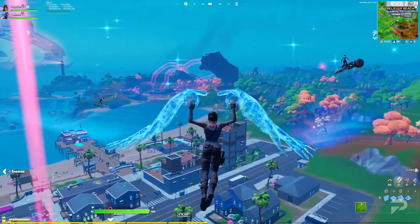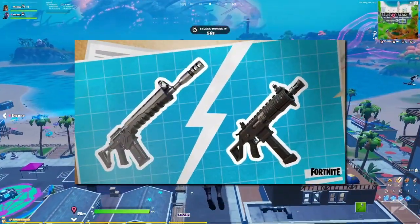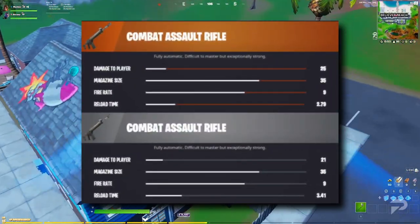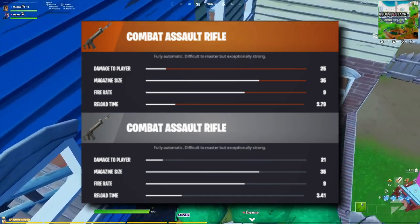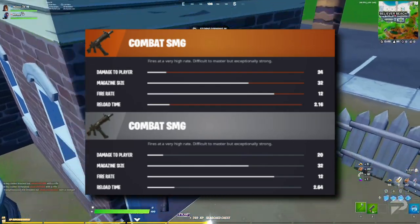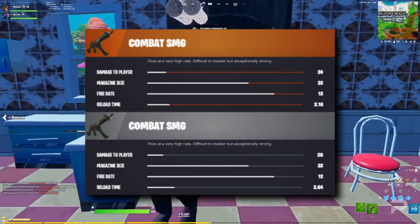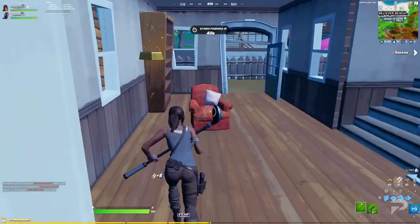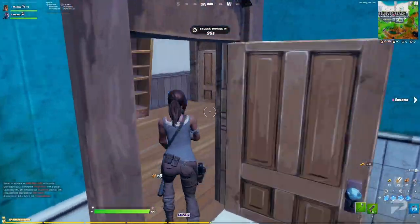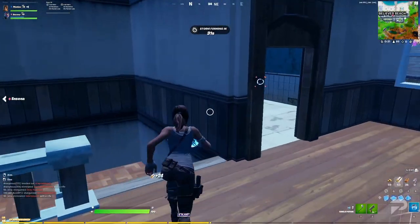First and foremost, there are some brand new weapons coming to the game this week: the Combat Assault Rifle or the Combat SMG. The Combat Assault Rifle will deal 21 damage per shot at common, while the legendary version will do 25 damage per shot. Meanwhile, the common version of the Combat SMG will only deal 20 damage per shot, with the legendary version dealing 24. Both of these combat weapons will fire at a much faster fire rate than their standard counterparts, but you'll only be able to unlock one of them as part of the war effort coming soon.